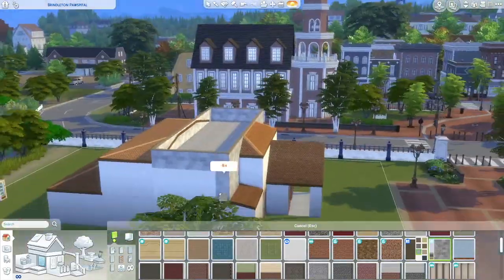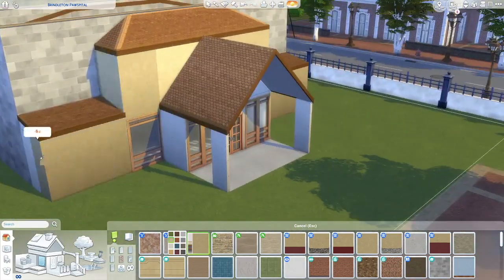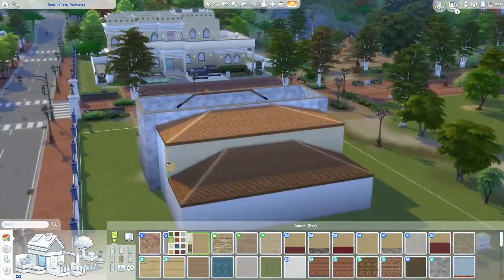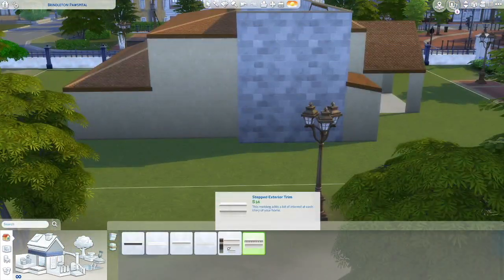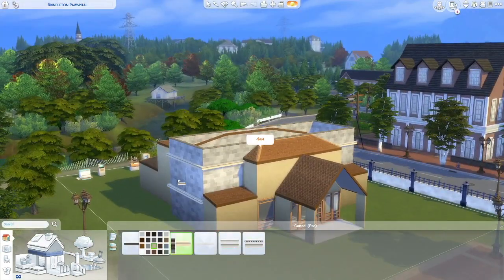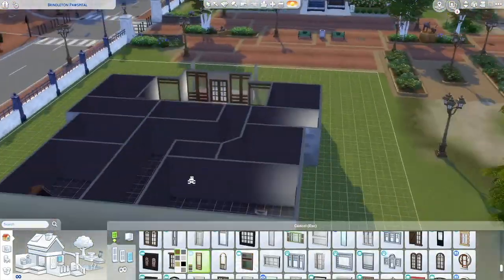Like I said, the surgery rooms were downstairs along with the medicine crafting room, the employee break room, the office rooms, and the waiting room. There's also a little training facility outside, which is something I'd never actually played with until I recorded this build — I never actually done any of the dog training things until a couple days ago.